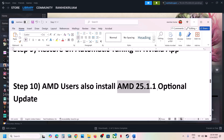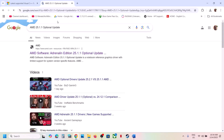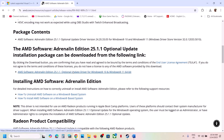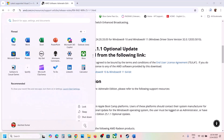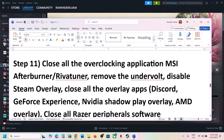This next step is for AMD users. You can install the AMD optional update. Go to the AMD website and search for the optional update. Scroll down and you'll see update 25.1.1 optional update. Once the download is complete, run the exe file and install it, then restart your computer and launch the game.